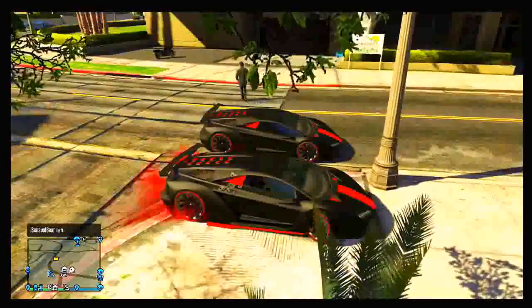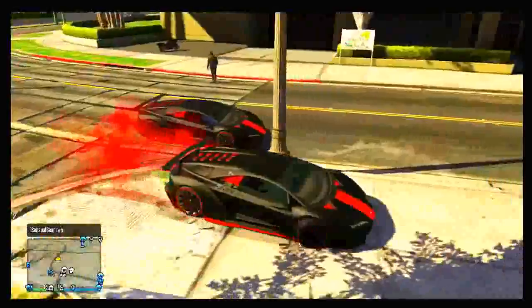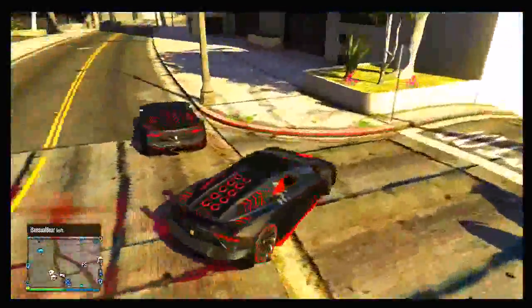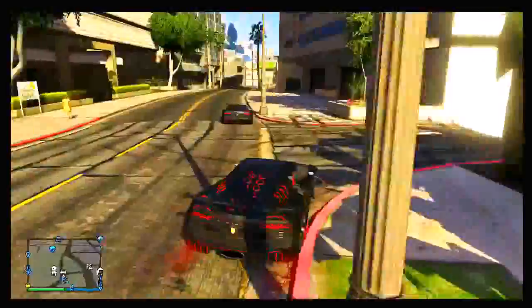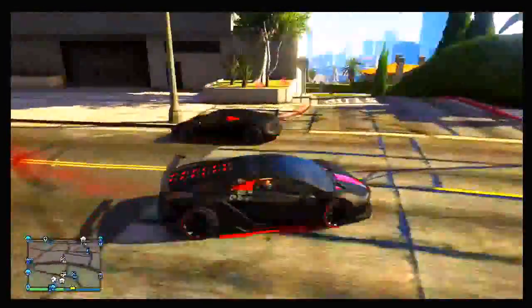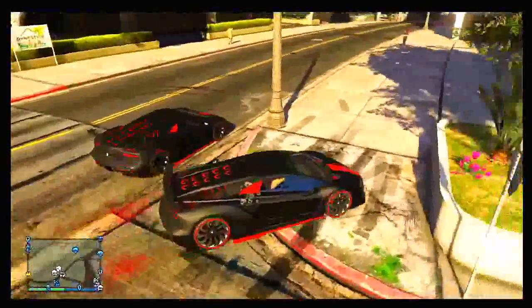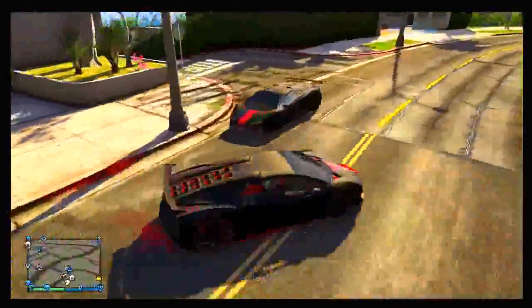So as soon as you die in the vehicle and respawn, and your friend gets off the motorbike, it will make a copy of the car and spawn that copy with a tracker on it somewhere around the area. Now if you want to store these vehicles in your garage, you do need to do a glitch — you cannot drive them directly into your garage or this glitch will fail. You need to do the insurance glitch on the duplicated vehicle, the one you originally drove out, which is the one without a tracker.